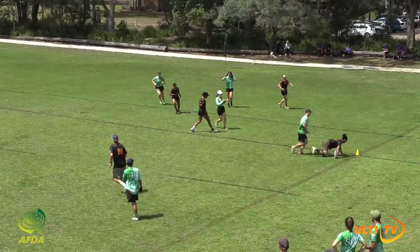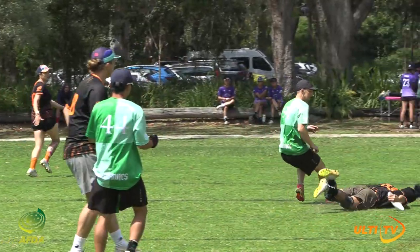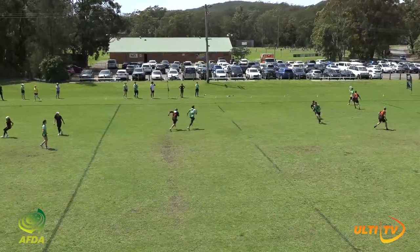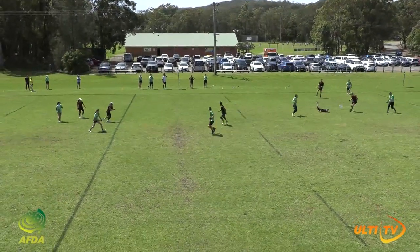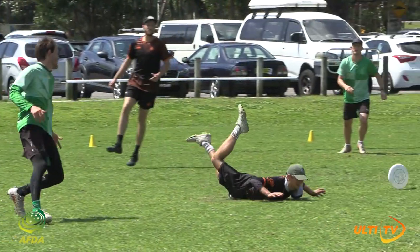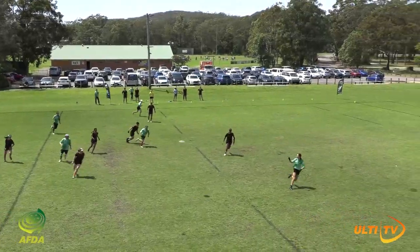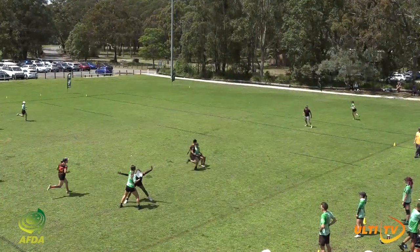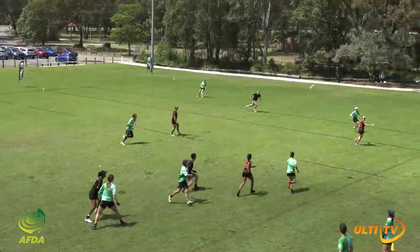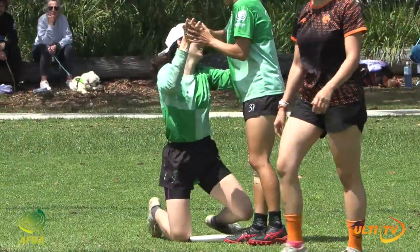He has a completely open receiver but that is shut completely down. German working hard on the under, Hess also on the under. Paki! And an incredible layout block by Paki — he gets huge for a dump. Hess across to Yu, and a lovely shot up to O'Sullivan — a very clean catch this time. Yang goes up the line and looks for Wiering. That was a bladey flick, but Wiering manages to save that.